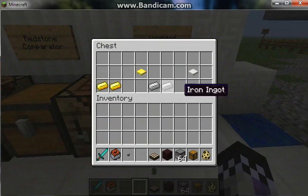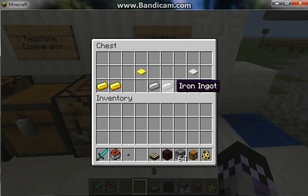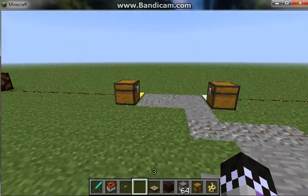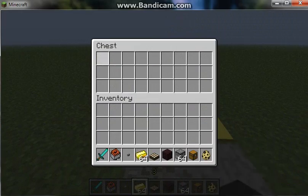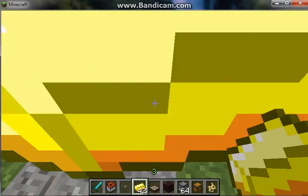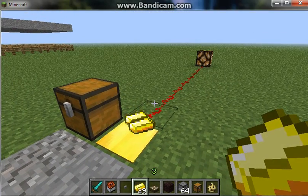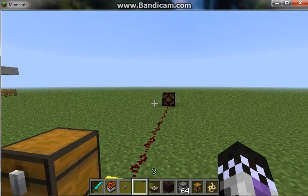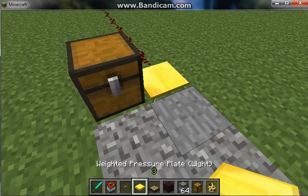Next is the Weighted Pressure Plate. Here's how you craft it — just two gold ingots or two iron ingots. It's not like a regular pressure plate where you step on it and it emits redstone. Instead, you add items on top of it and the more items you add, the stronger the redstone signal. It even has it in the name: the gold one is the Light Weighted Pressure Plate.